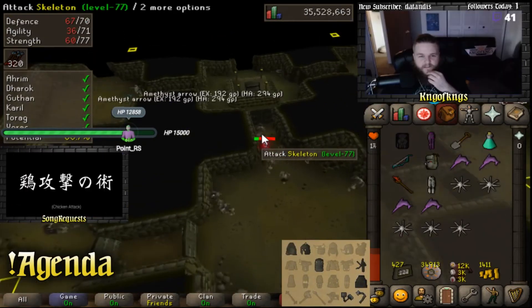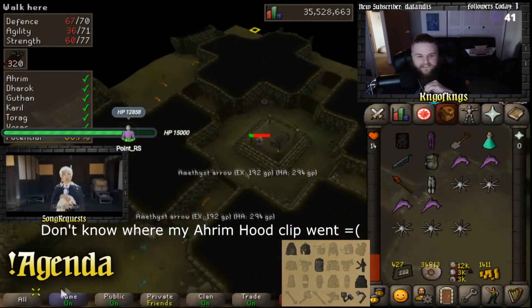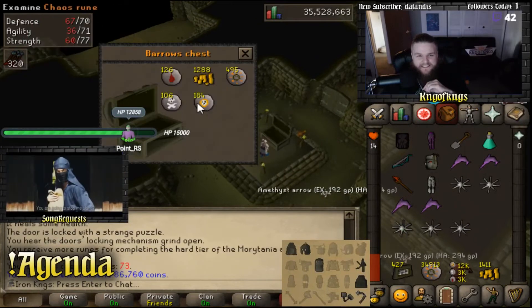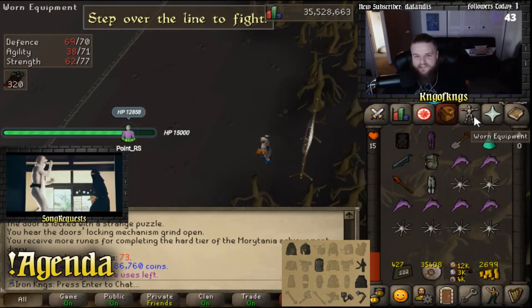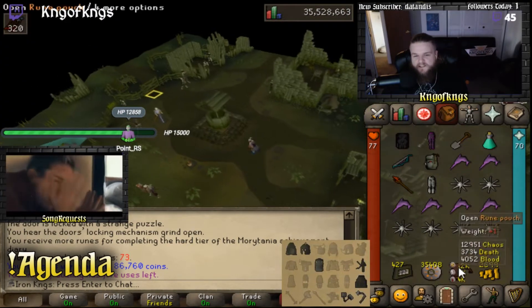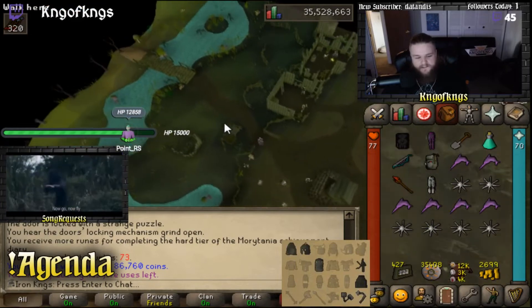We are about to open up the infamous chest number 73. Let's see if we get any luck. That's a lot of runes — I got all four different kinds of runes, 87k almost. Not bad. They actually just updated — the runes you get from Barrows now go directly into your rune pouch. Yay, quality of life.